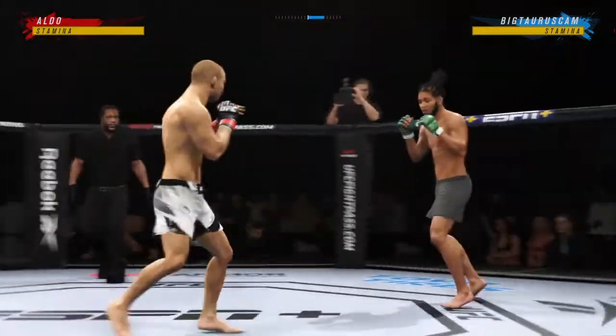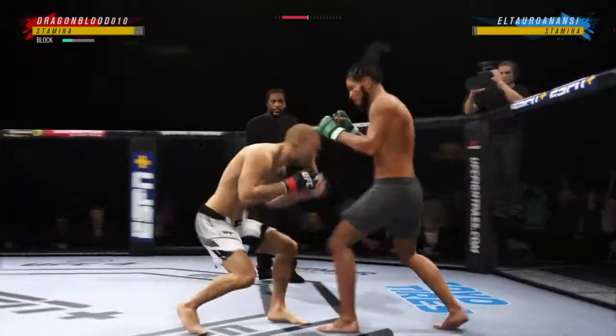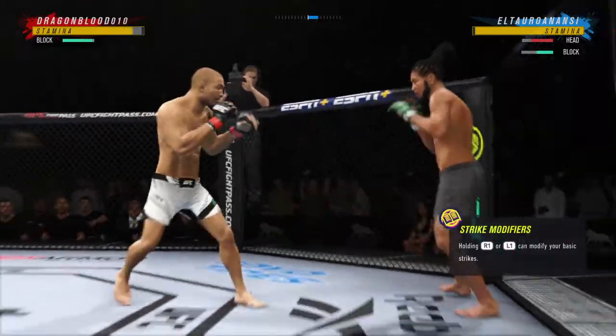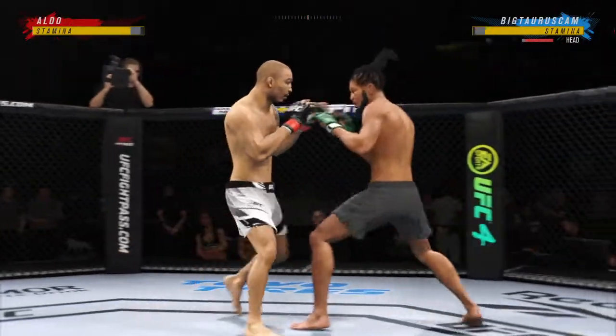Round one is underway, and we've got a striker who is a force to be reckoned with tonight. He draws a guy who can do a little bit of everything, and that guy is usually the one who will have the advantage. But we know what a high-level striker is, and this guy is as high-level as we've ever seen in the UFC.